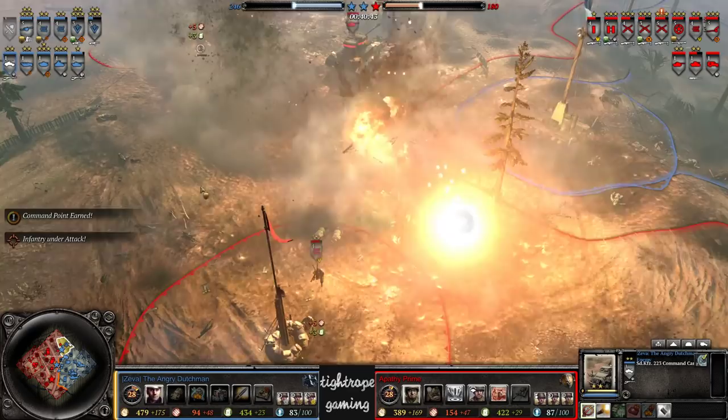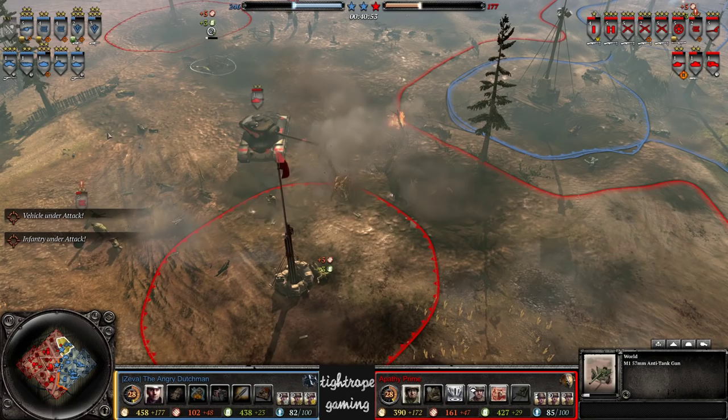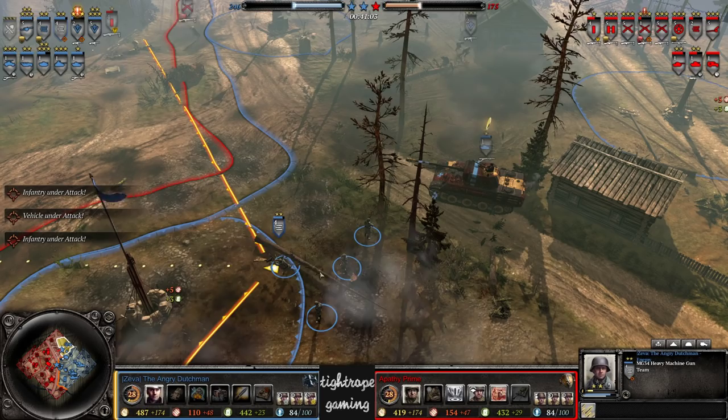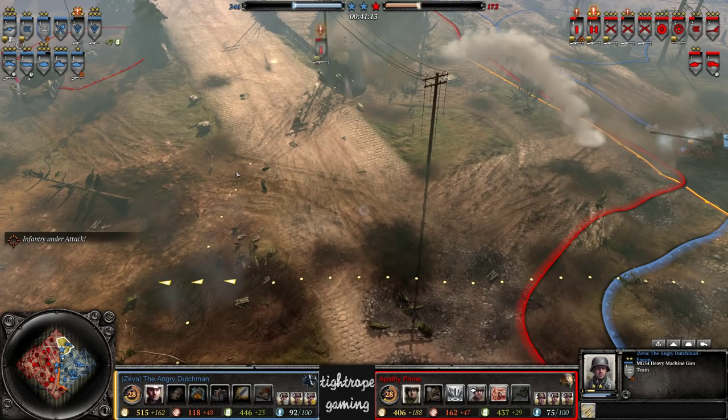Walking Stuka and the AT gun — good connection, wipes that out. I have noticed from The Angry Dutchman most of his Walking Stuka strikes are close to a straight line, so Apathy Prime at this point should consider dodging to the side instead of backwards. Definitely there is a pattern there and he should capitalize on that by dodging sideways. Man, this is a long battle — neither player able to finish the job, there have been opportunities but neither has really dove on them.